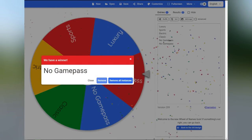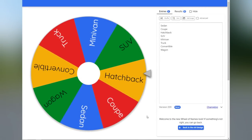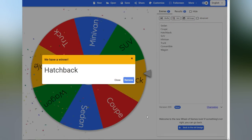Let's hop on to our next wheel. It looks like our car will be a hatchback.